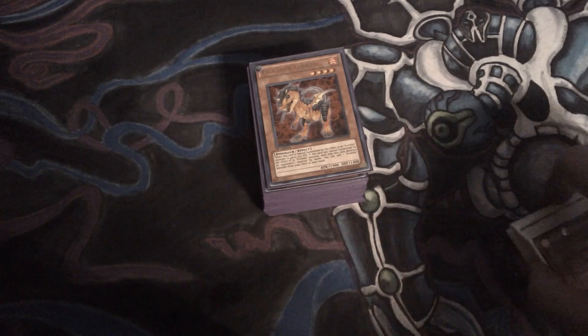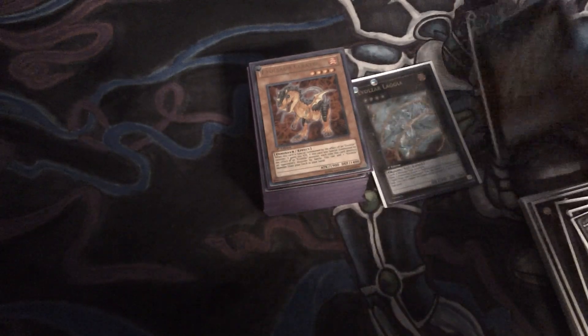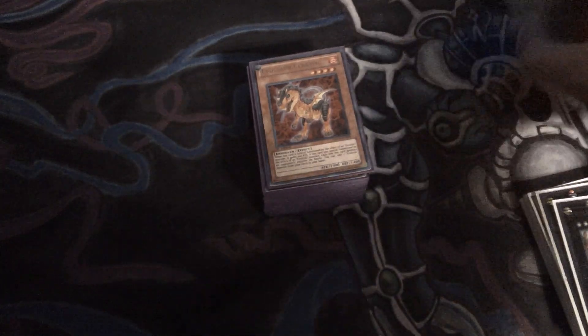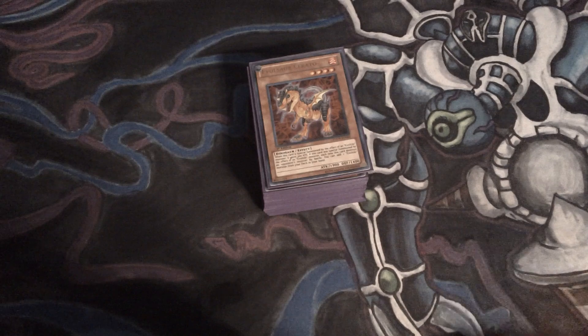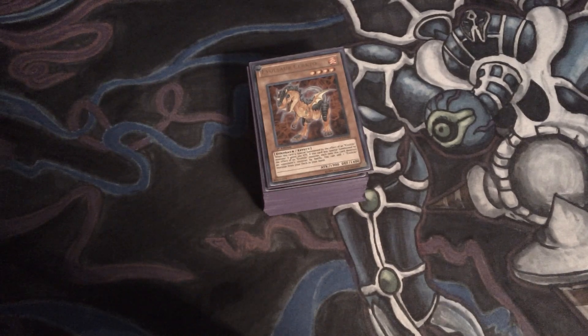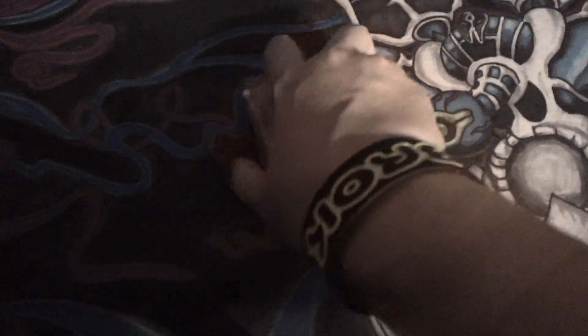I'm making all these dinosaur decks because I really like the Dolkka and Laggia XYZ monsters — they're really good. So I thought I'd go ahead and try out the actual Evolsaur deck for them instead of just Dino Rabbit. So far the deck is really in early stages of development. I haven't gotten it tested that much, so this deck build is not as solid as I want it to be right now and is subject to change. If it does change, I'll make an updated profile of it.